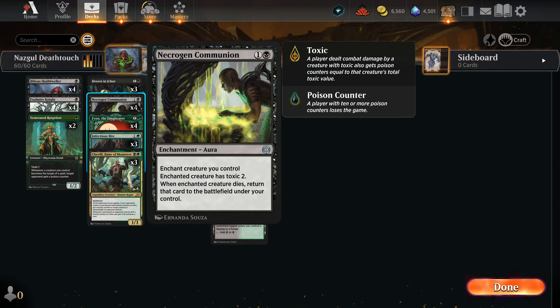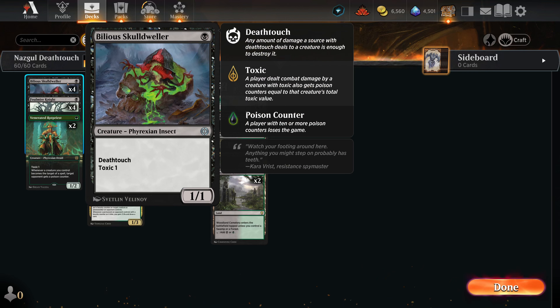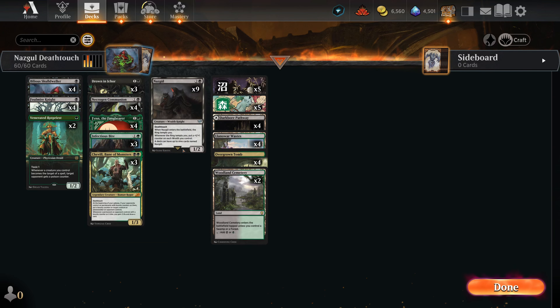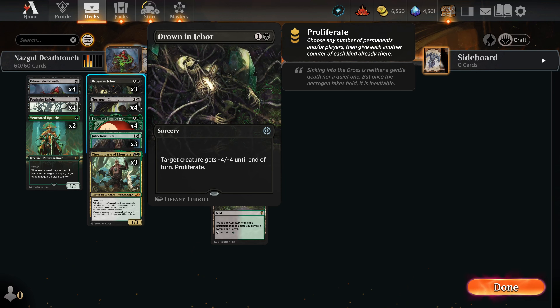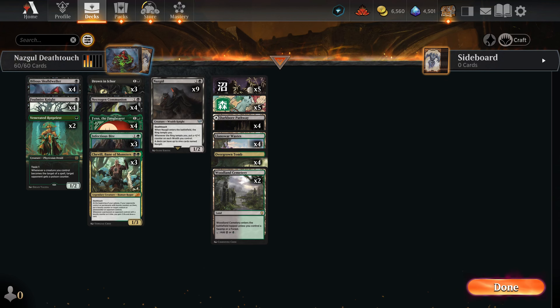This deck can actually give our opponents quite a lot of poison counters in one shot. Consider playing a Bilious Skull Dweller and then a Necrogen Communion on turn 2 — Toxic 2 plus Toxic 1 is Toxic 3, so that's representing 3 poison counters a turn. And if on turn 3 we play Finn the Fang Bearer, the Death-Touch portion of Bilious Skull Dweller would be good for another 2 poison. So this thing could potentially be a 5-poison creature by turn 3, which if your opponent is on a slow non-creature strategy, might be really bad for them.